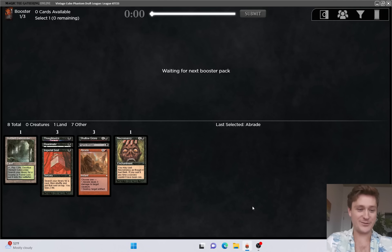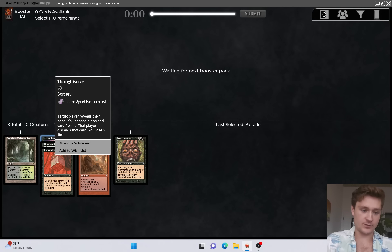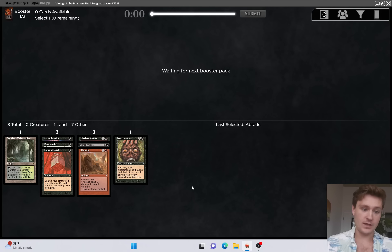Hello everybody! Welcome to another Vintage Cube video. We're starting eight picks in, sorry about that. I had a little bit of technical difficulties right as the draft was starting and I didn't want an auto-pick. We led on Thoughtseize - it was not that hard of a choice. Thoughtseize was really the best card by a lot. Then Verdant Catacombs, and then saw third pick Shallow Grave and Vampiric Tutor with nothing else - that was super clear, and I decided to go with Shallow Grave.